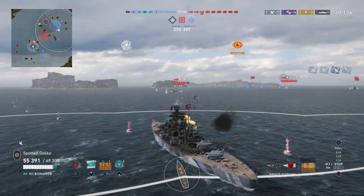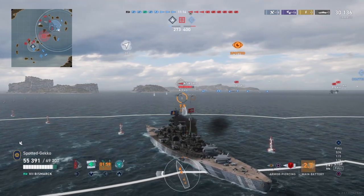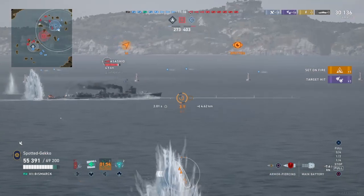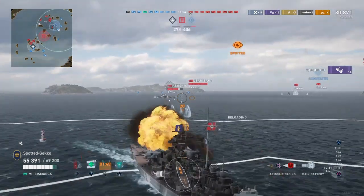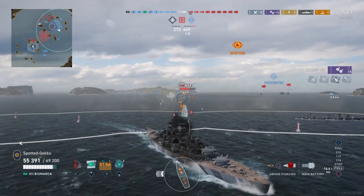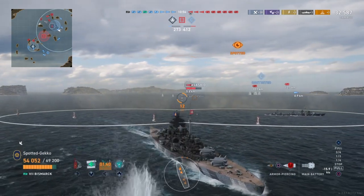Then I realized there's an enemy destroyer sitting right there — an Asashio. We need to back up and take shots on it. The Asashio is a destroyer with a torpedo reload — hopefully it already used its torpedo reloader. Otherwise there are going to be a lot of torpedoes coming at me. You have to respect destroyers when you're playing a battleship.